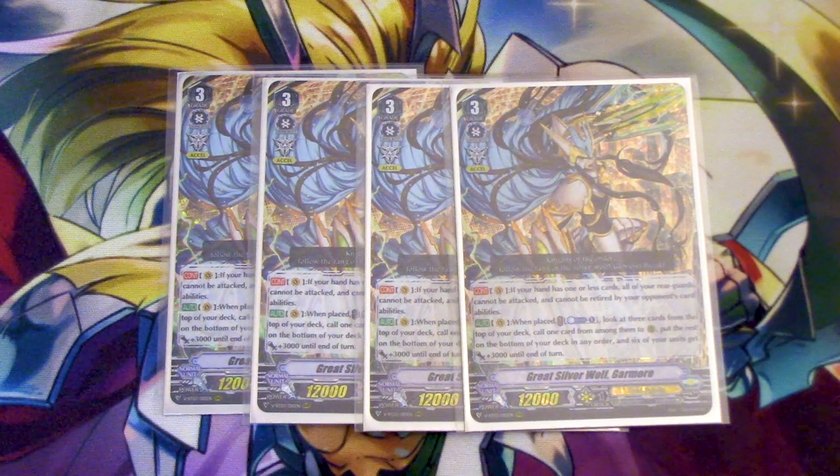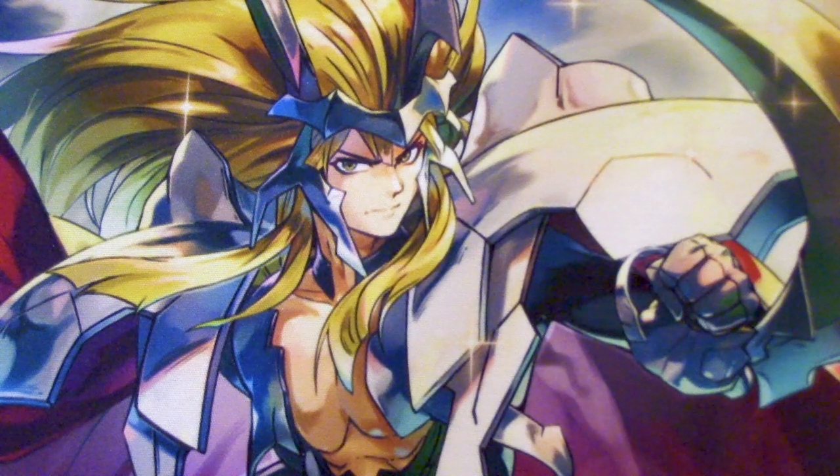The other skill is what's really cool. When it's placed on the Vanguard Circle, you Counterblast one and look at the top three cards of the deck. Pick one, call it, and the rest go to the bottom of your deck. Afterwards, you pick up to six units and they get 3k. So you're fixing your numbers, hitting force numbers if you need to, and making a big field. You keep riding Garmor over and over, keep getting the effect off, get XL2 markers to keep drawing while building a board at the same time.